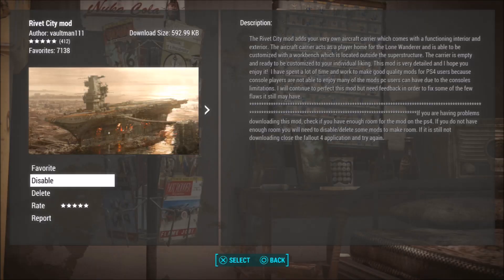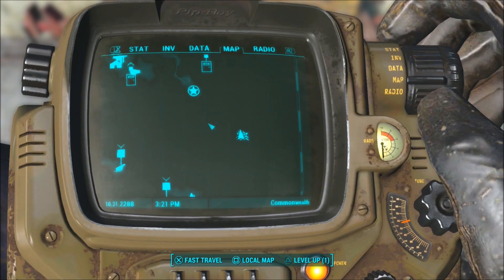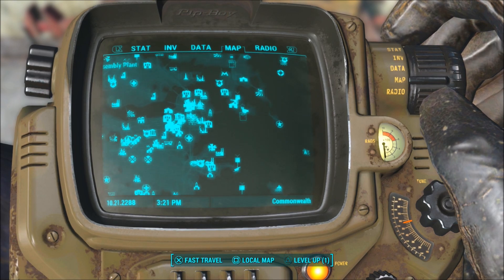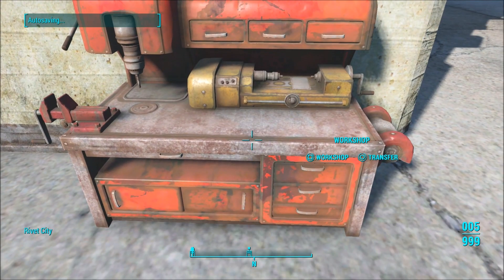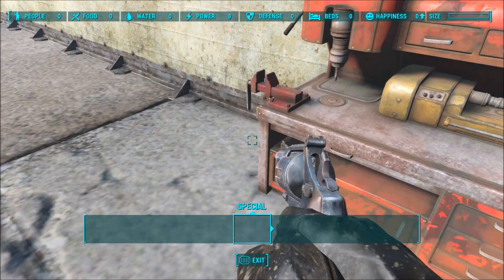Our first mod is the Rivet City mod by Voltman111. The Rivet City mod adds your very own aircraft carrier, which comes with a functioning interior and exterior. The aircraft carrier acts as a player home for the Lone Wanderer and is able to be customized with a workbench located outside the structure. The carrier is empty and ready to be customized to your individual liking.